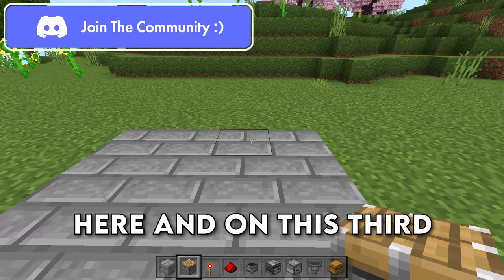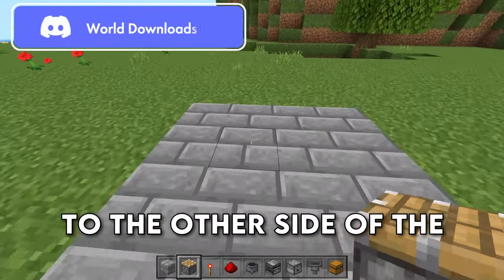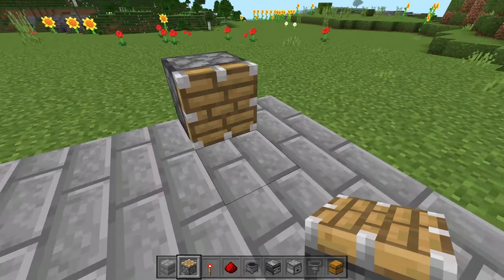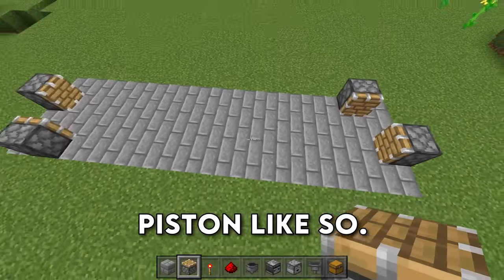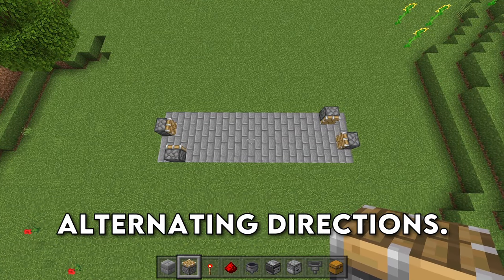Come over here and on this third block we're going to place down a piston. Then come across to the other side of the platform and place down a piston on this block right here, and then a piston right here, and then come back over here and place down a piston like so. If you fly up, you can see that all of the pistons are in alternating directions.